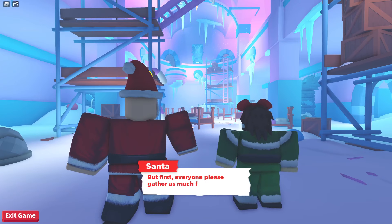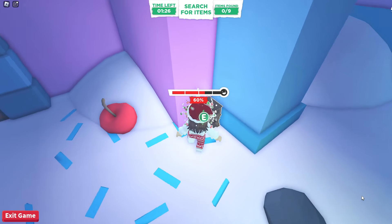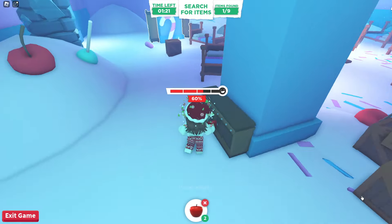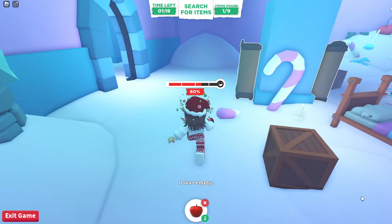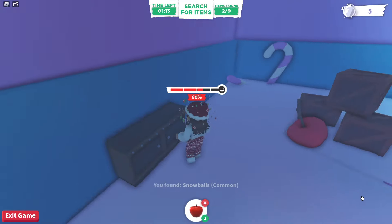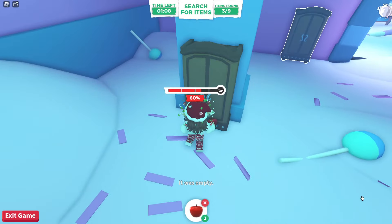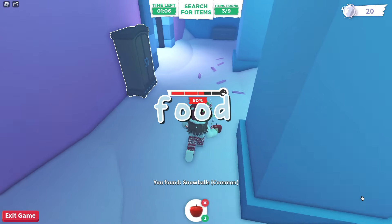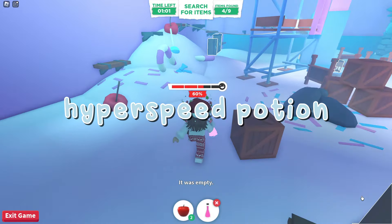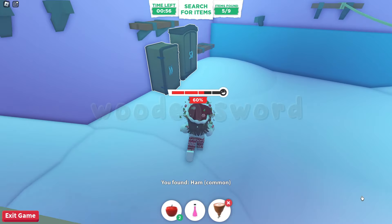After the first cutscene it's time for the first task, which is searching furniture. I would recommend starting from the beginning and working your way around, going into the two rooms on either side. Go in a circle so you won't miss any furniture. As you search through the dressers, you are going to be looking for food, which consists of apples and ham.